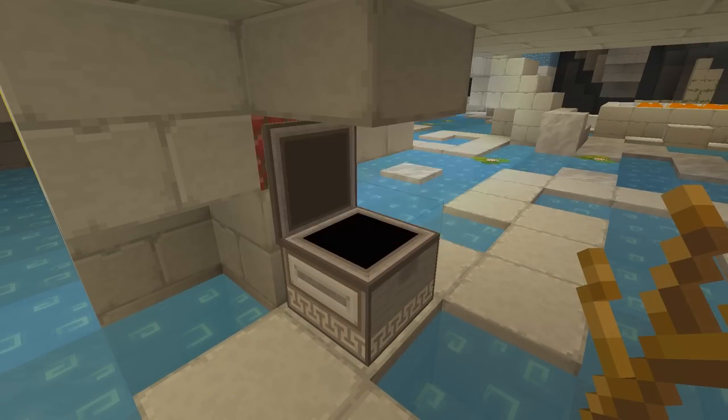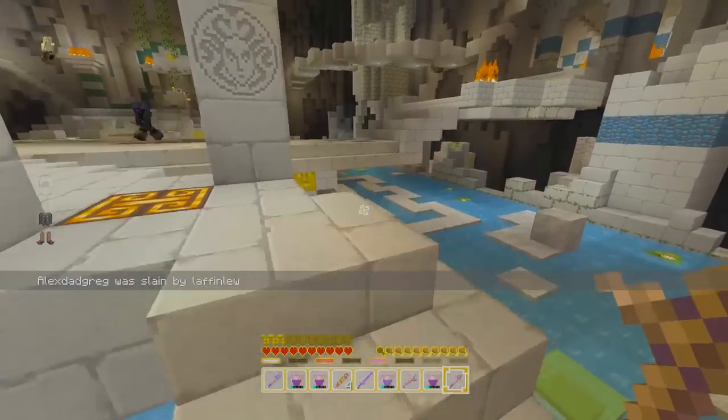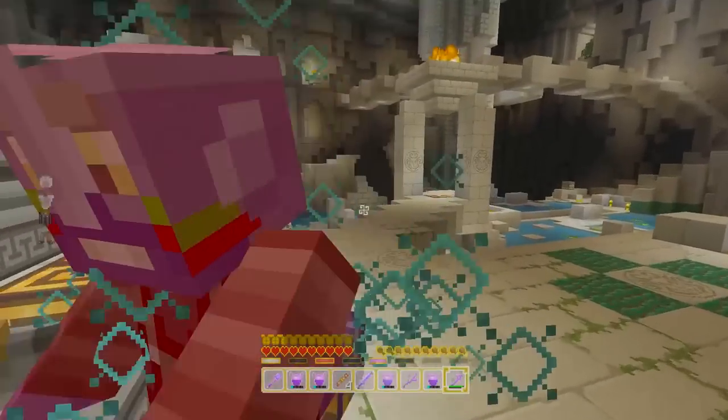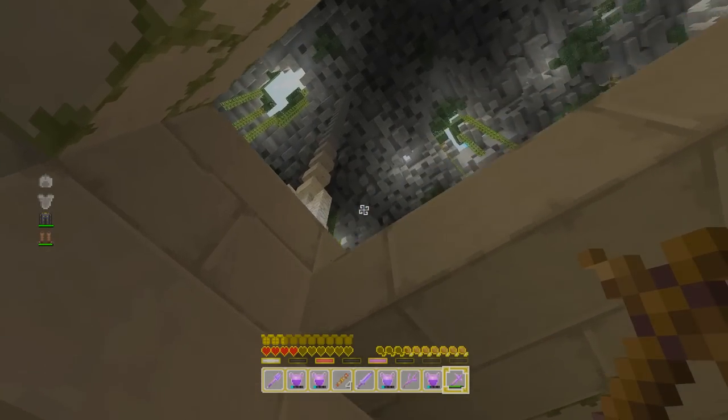Likewise, this pickaxe with sharpness on it is actually a pretty good weapon. It does 3.3 attack damage — that's close to a wooden sword — and it means you can be reasonably competitive even if someone else has a good weapon like this guy over here. There was a really weird frame rate drop, but yeah.